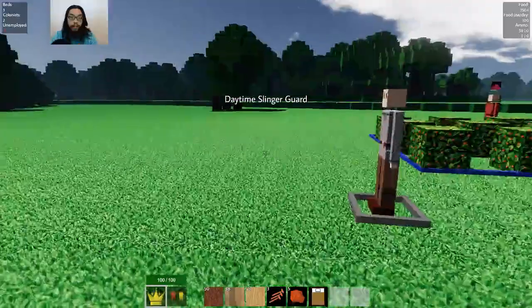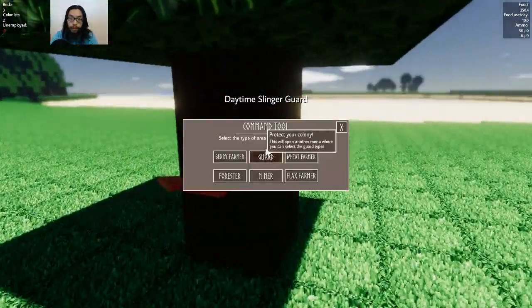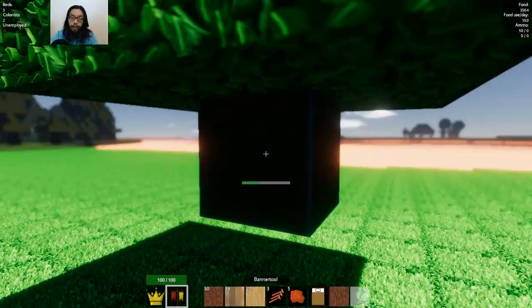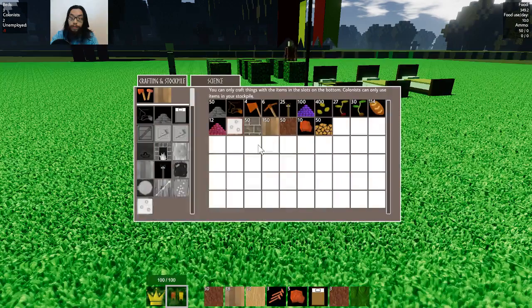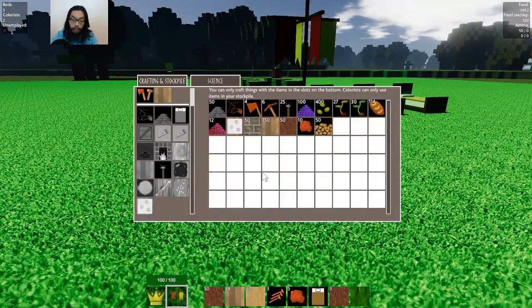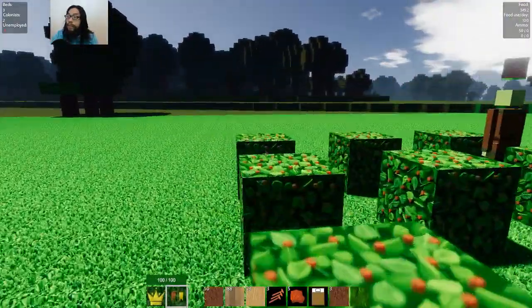There is a tree over here, I don't have to worry about that right now. It's just like Minecraft — just clickety-clack-a-boo, and I got my own resources over here. I did get resources, right? I have no idea. Food is at 349.2.